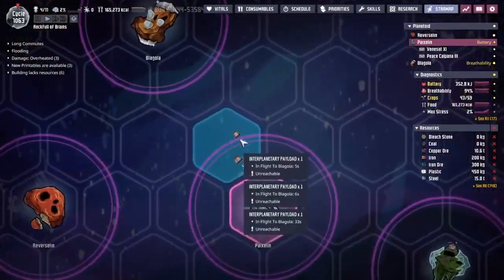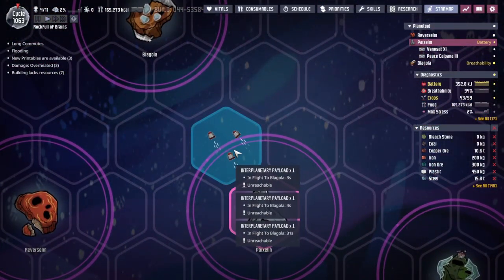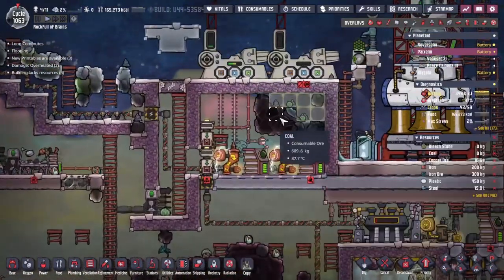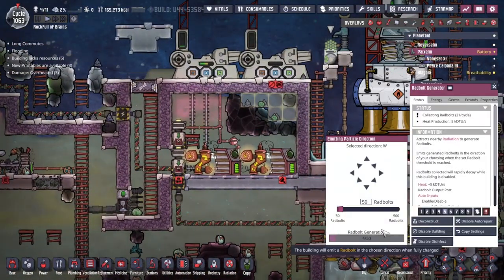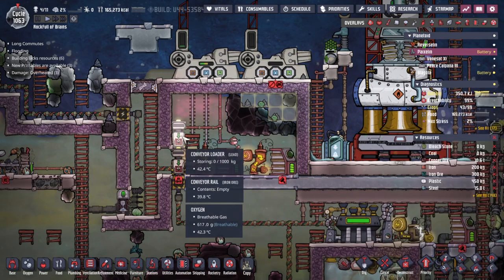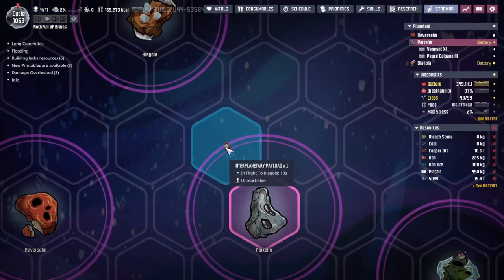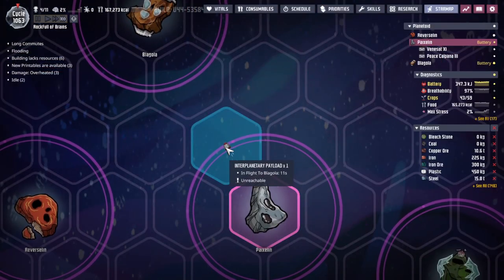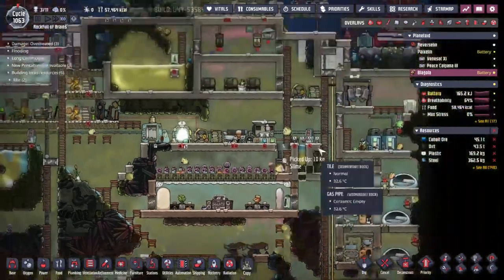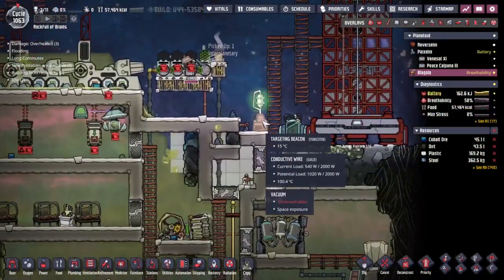We can see on the map we already have some interplanetary payloads going over to Blagolia from this spot right here. We must be waiting for more radiation to be passed across — yes, we've only got 20 out of 30 radbolts. That means these will be sent across in 13 seconds. Let's watch this go live.